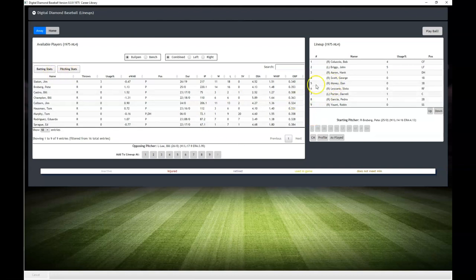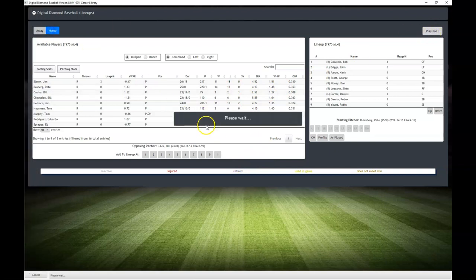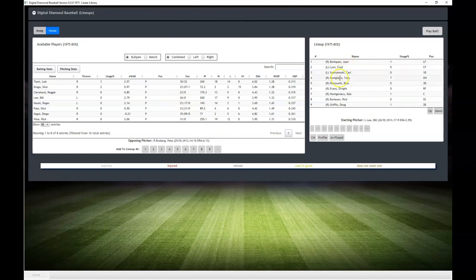Let's take a look at the lineup here. So this is the Brewers — we're just going to let the computer manage them. Then the Red Sox lineup, we'll keep it as-is. Bob Montgomery is starting behind the plate. Tim McCarver is actually on the roster — yeah, I think he is.